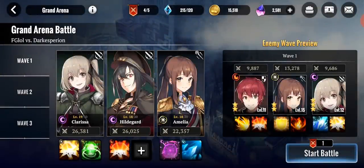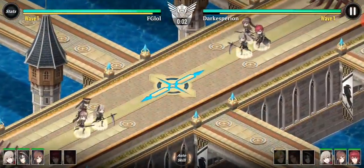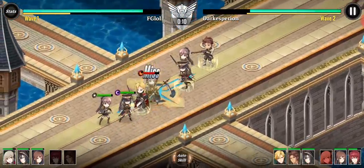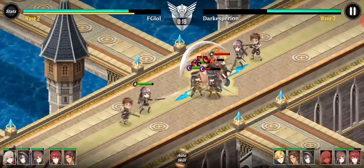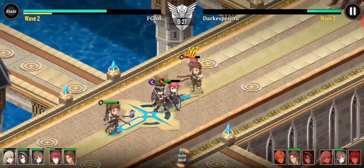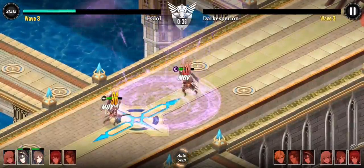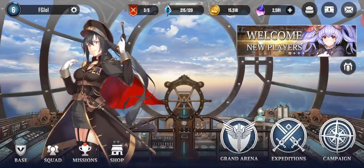Jumping over to the next gameplay mode: Grand Arena, which is your PVP. This gives you an opportunity to use more than three characters — it's wave-based PVP where you put three heroes in wave one, two, and three. On a timer, your second and third waves come out and fight. It's just not visually stimulating for me. I really do like the 2D art and the 2D live art this game has, but once I get into combat and start doing attacks, I don't really have anything that grips me visually in Grand Alliance, and all the gameplay modes are pretty substandard when it comes to the genre.